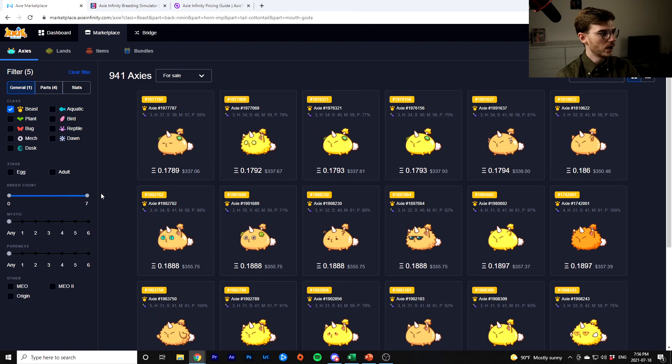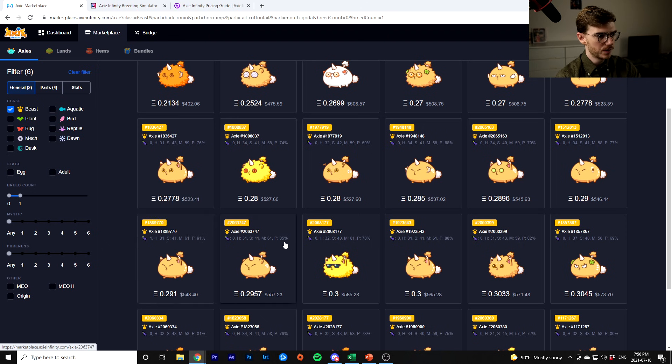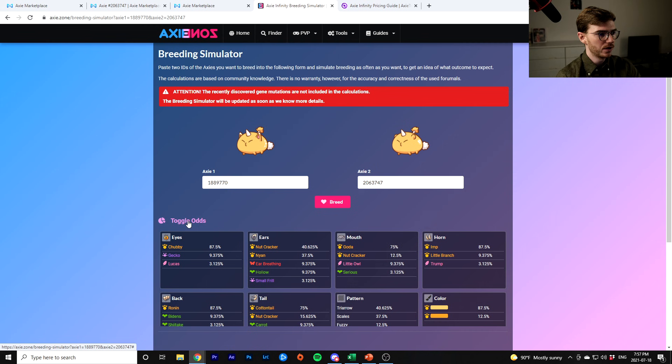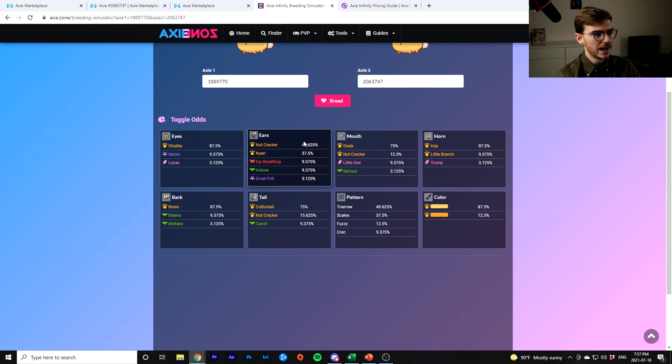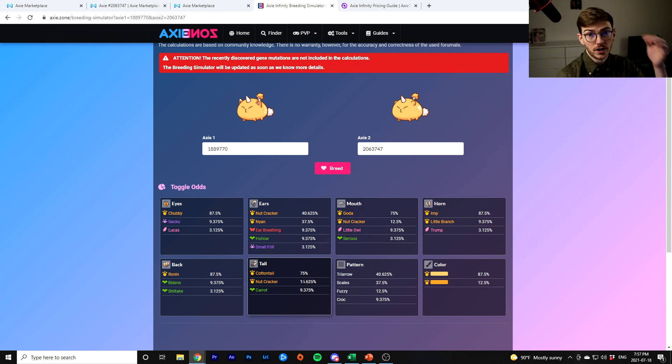You're probably going to pick something that is a bit more pure. So if we were going to do something like these two — 91% pure and 85% pure — our cost is about 0.91 ETH for each of them. Let's run a simulation. You throw them in your breeding calculator. Since they have the same parts and they're pretty pure, we have 87% odds for the eyes we want. Ears don't affect your cards so I don't really care about that. 75% chance of having Goda on the mouth. 87% chance of having Imp, which is super important. 87% chance of having Ronin, also super important for this build. 75% Cottontail and 15% Nutcracker, which is also a very good card on this build. 12% Nutcracker on the mouth is also good. I would say these two are pretty good to breed.